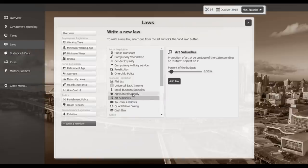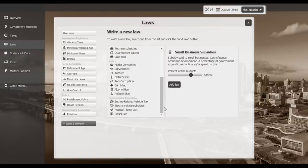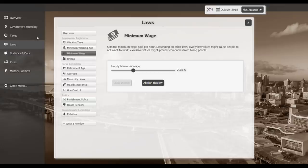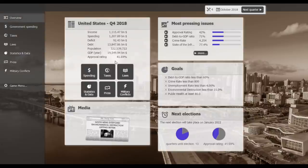I'm going to try small business subsidies — grow from the ground up. I may have increased the corporate tax rate, but I'll also do a small business subsidy at 7%, and increase that over time. That'll use 10 implementation points. Still can't do the minimum wage this turn.